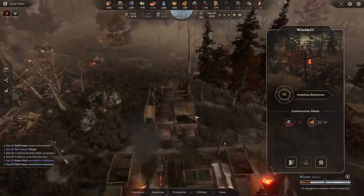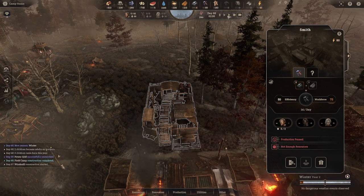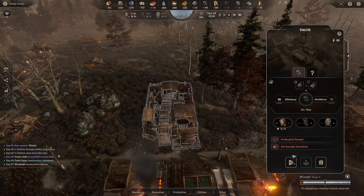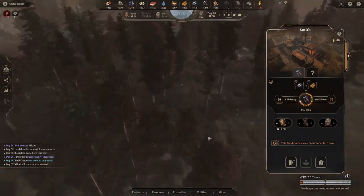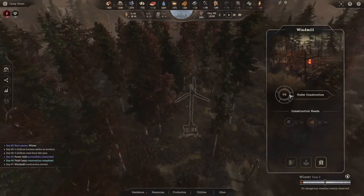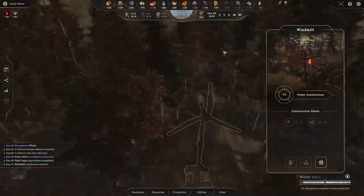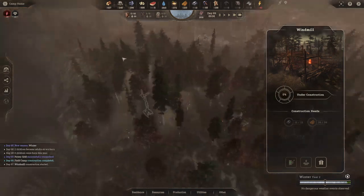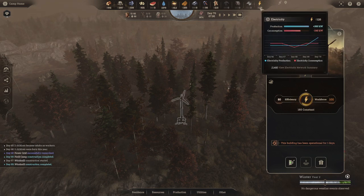The windmill is short eight iron to build. We'll find the smithing building and temporarily turn it off so iron accumulates. Speed it up — now we have four iron. We'll unpause the smithing building so it gets back to making tools. The windmill should start construction shortly. Once power is in the positive here, we'll call this episode to a close.